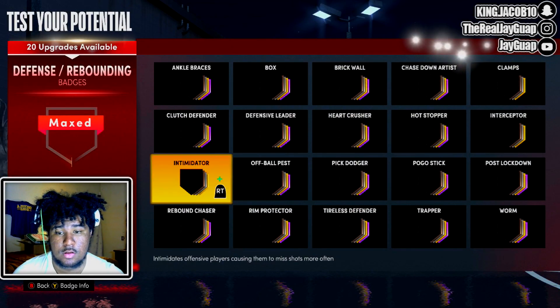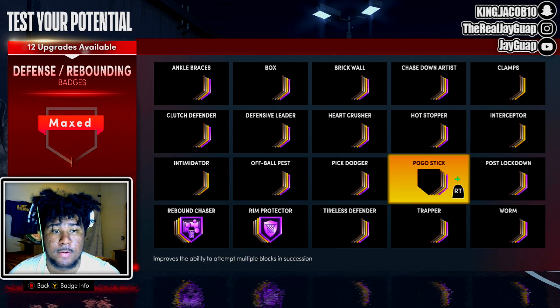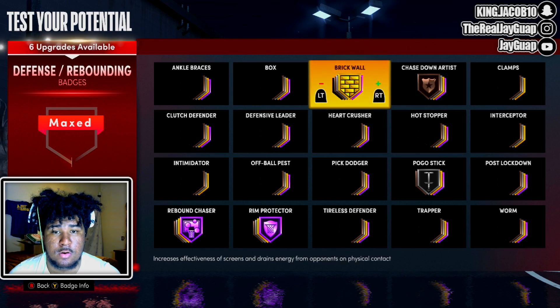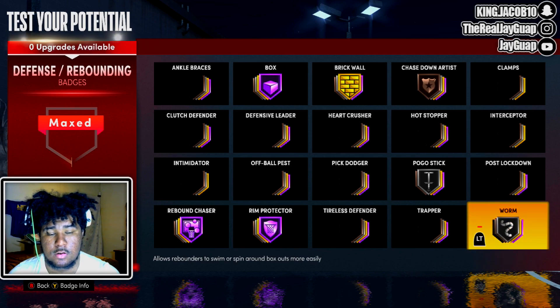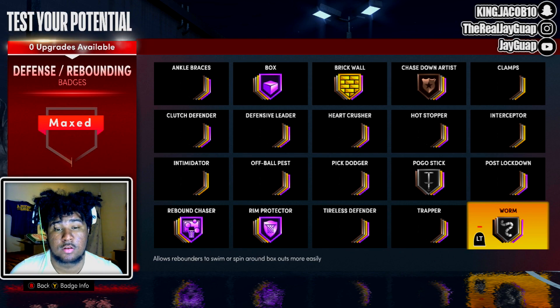For defense: rebound chaser Hall of Fame, rim protect Hall of Fame, pogo stick on silver. You can go chase down on bronze, brick wall on gold, box Hall of Fame, and worm on silver.